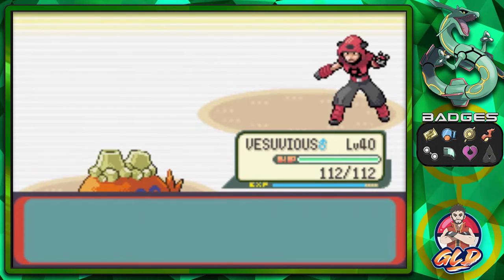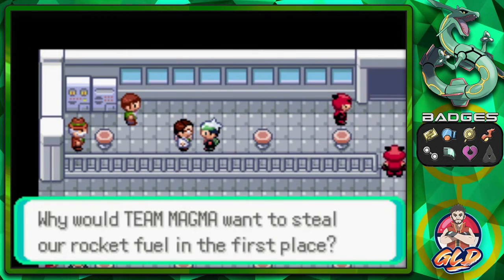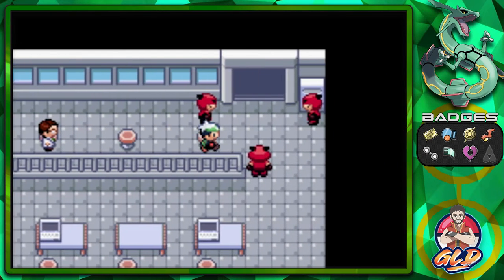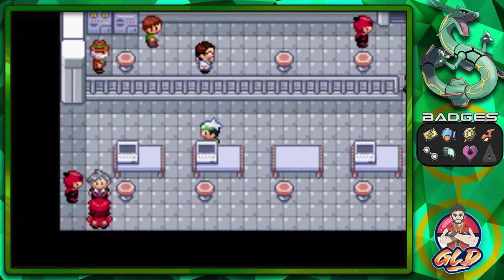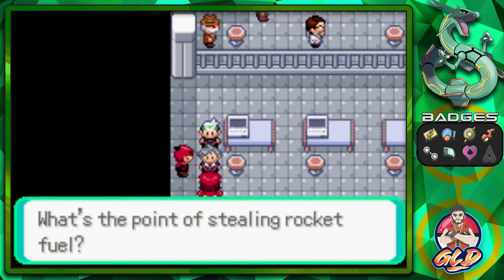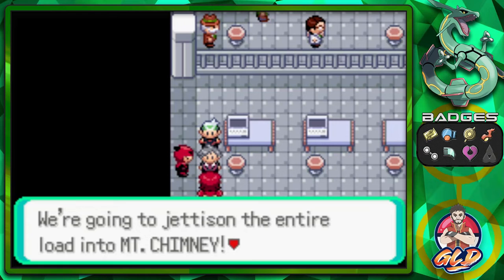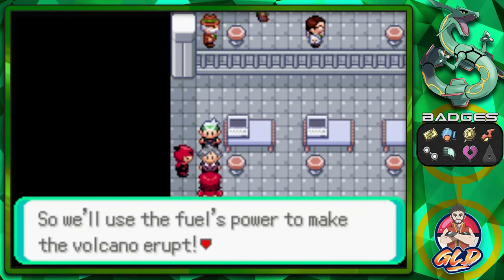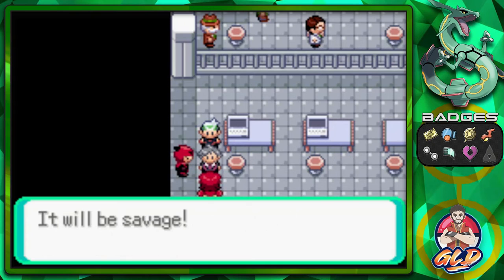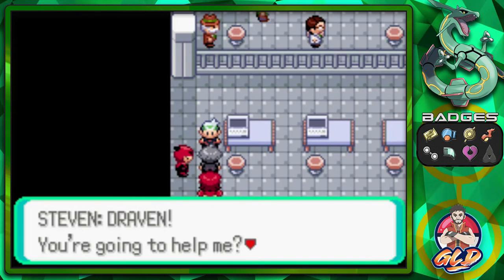Rock Slide again and we win against three guys. Why would Team Magma want to steal rocket fuel in the first place? Steven confronts them - Maxie explains they're not going to jettison the load into Mount Chimney; with Groudon gone they have no need for the mountain, so they'll use the fuel's power to make the volcano erupt. Steven gets pushed around - let's go into battle together.